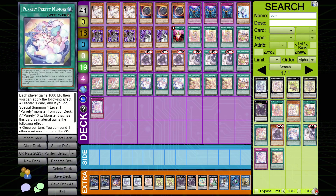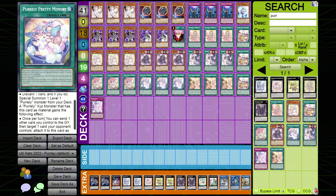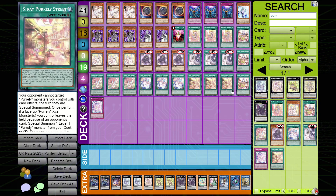The next memory card gives each player 1000 LP, then you can discard one card and special summon one level one Pearly monster from your deck. It also has another effect: once per turn you can send one card you control to the graveyard, then target one card your opponent controls and attach it as material. Pretty good.